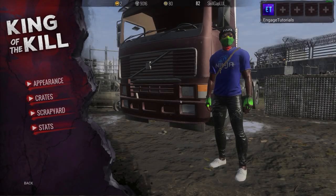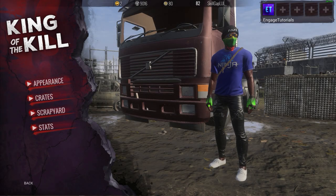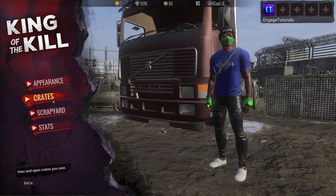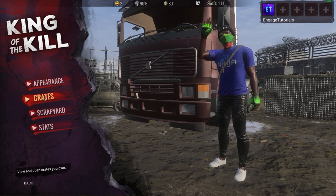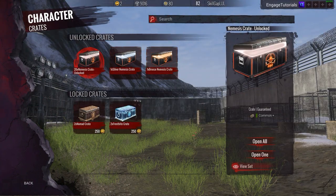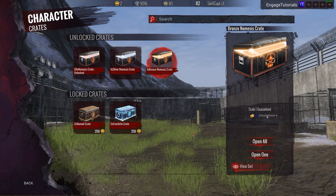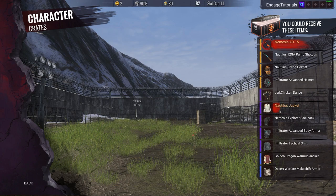What's going on everybody? My name is Engaged Tutorials. Welcome back to the channel. Hope y'all are having a wonderful day. Today we're gonna be opening up some new nemesis crates. They just released after the downtime. We have 20 regular unlocked nemesis crates, one silver crate which guarantees a rare plus, and one bronze crate. Let's go ahead and show you what's in the set.